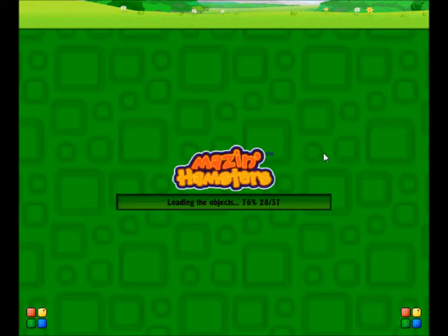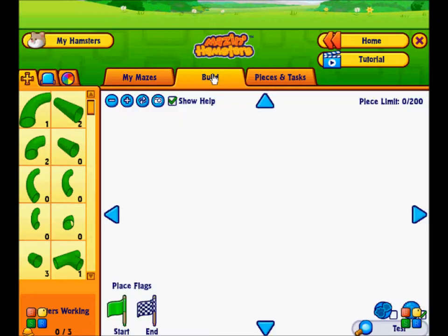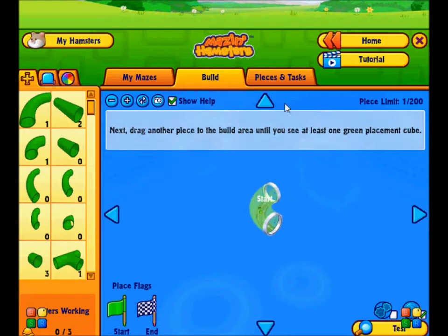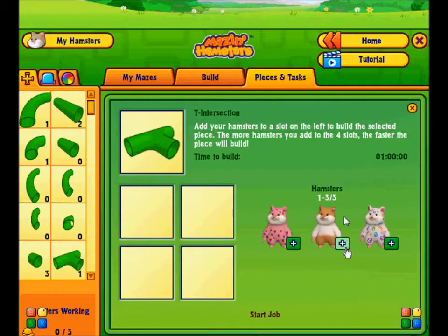In Create Maze, you can create your own maze with the tube designs and rooms that you collect from Gift Crab. I have three maze slots because I have three hamsters, but I've only actually created one. You click Build at the top, click and drag a piece from the side into the front, and press the check mark to place it. If you want more pieces, you select a piece and press the little plus signs to add your hamsters to build it for you. How many hamsters you have working on it determines how long it takes.